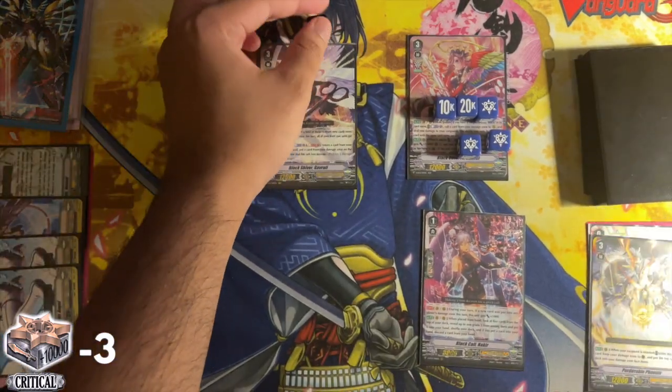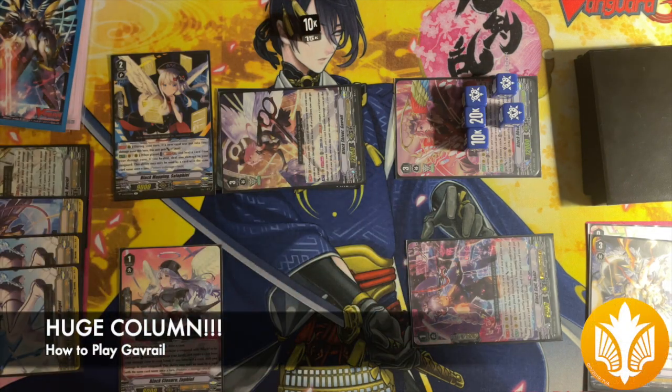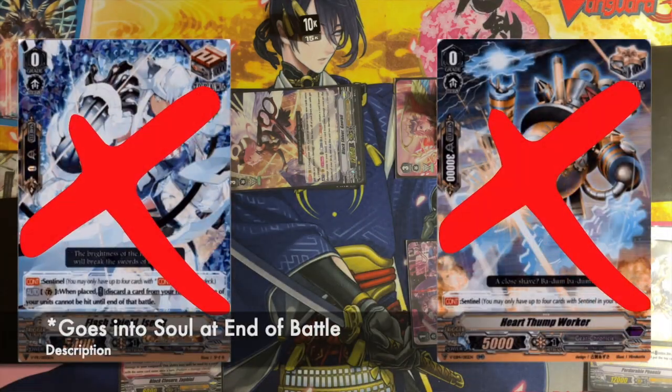When 3 or more cards were put into your damage zone, Gavriel gives your whole front row 10k, which leads into Hamiel's second skill, which closes out games by the cost of counterblast 3 to gain 15k, a crit, and no sentinel, so your opponent can't guard.